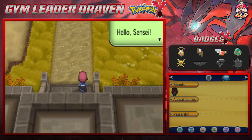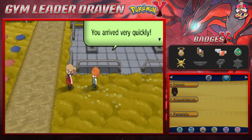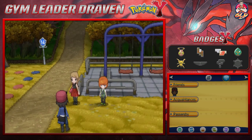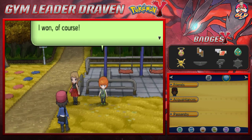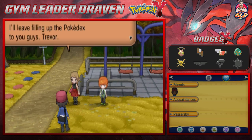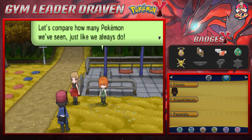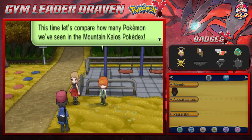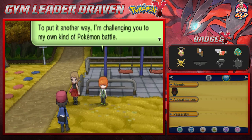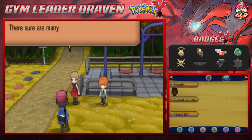Here is Route 14. We're gonna say hello to our crew here — they want to talk to us. Hi sensei, we were just comparing how complete our Pokedexes are. Trevor says he'll leave filling up the Pokedex to us. Serena says she doesn't like it when everybody does the same thing. They want to compare how many Pokemon we've seen in the Kalos region — challenging us to their own kind of Pokemon battle. We've seen 16 kinds.